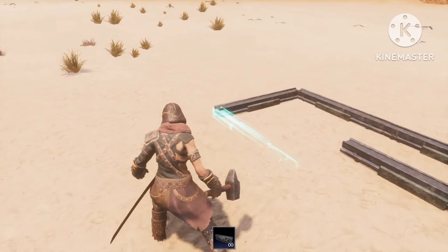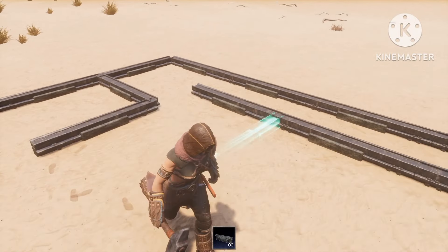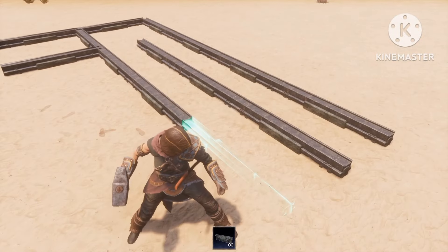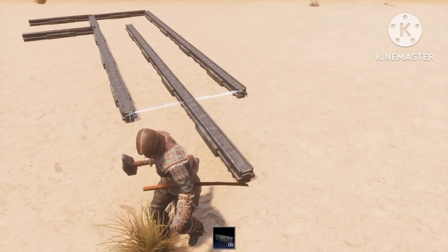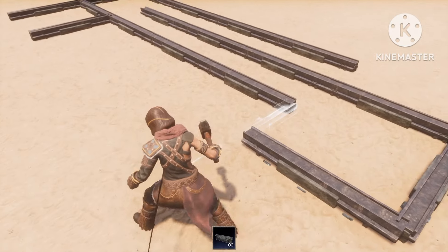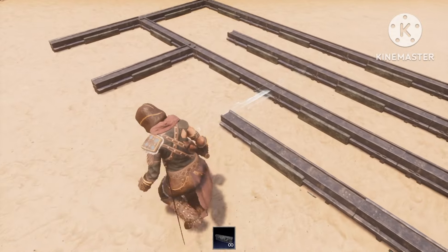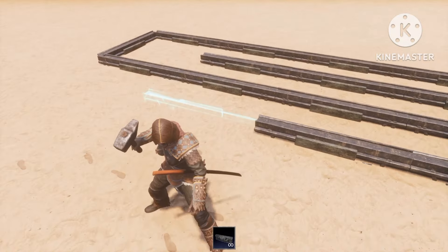And you can see guys, the space in between the two is so, so small, so you can fit in a hell of a lot of walls within a small area. As you can see, I already have four walls in total in a row. And you can just continue doing it as long as the surface is flat you're building on.